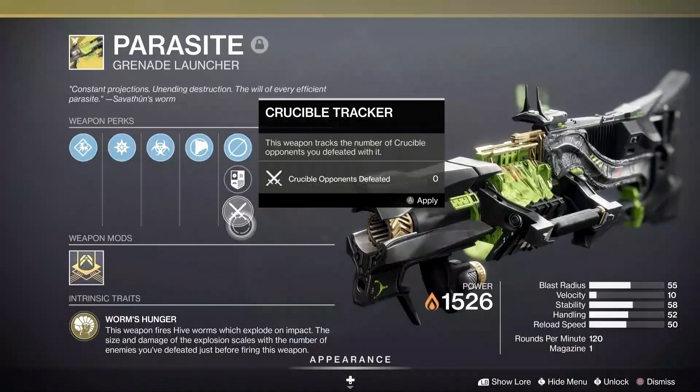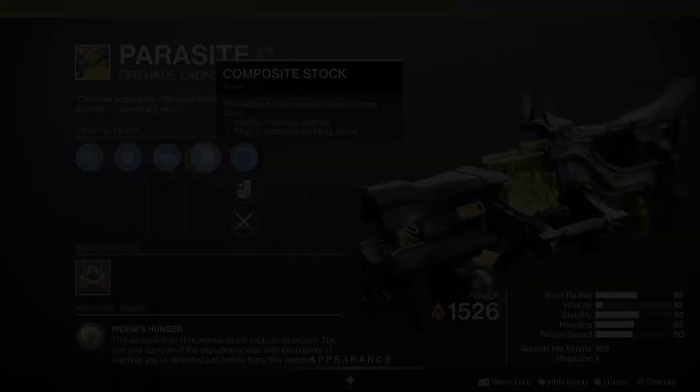Next we have the Of Queens and Worms triumph, where we have to complete the exotic quest for the Parasite grenade launcher, which only unlocks once you have completed the Witch Queen campaign. It is a relatively easy but long 17-step quest that should take roughly 3 to 5 hours, but I'm sure a lot of you have already got this one unlocked.